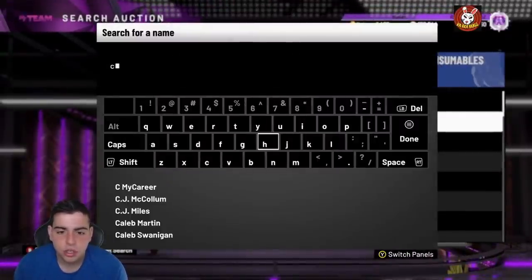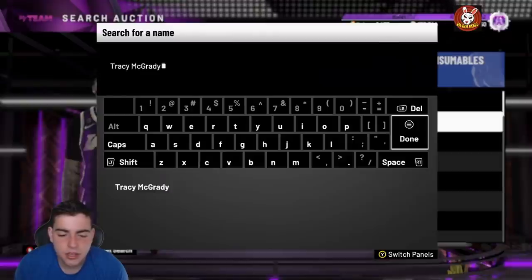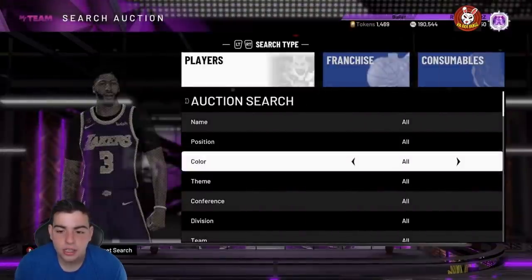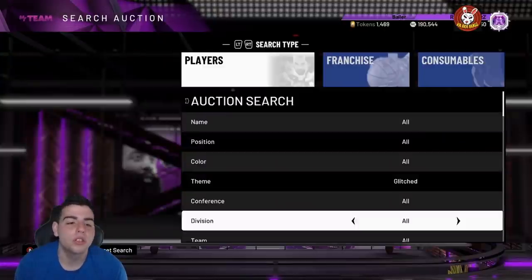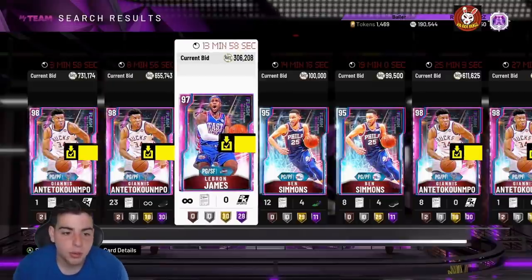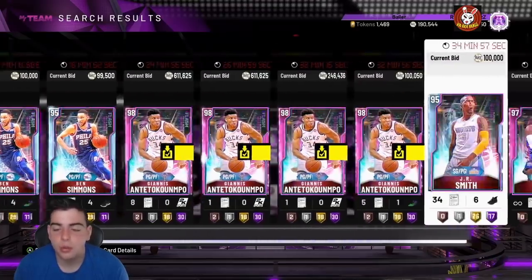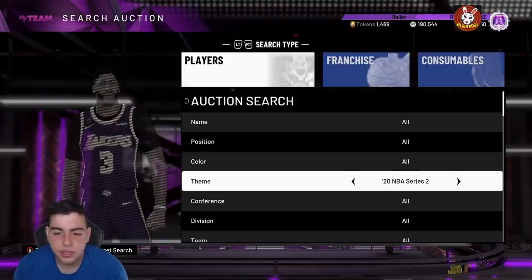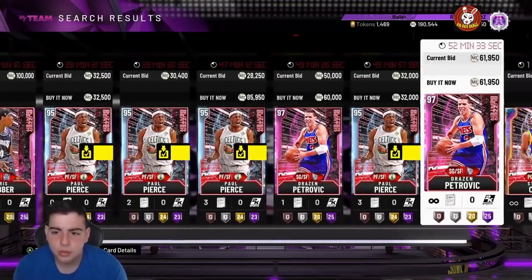Pretty much every card — if you guys have Galaxy Opal Tracy McGrady or pink diamond Tracy McGrady, I'm thinking about selling everyone on my team besides Giannis and LeBron. LeBron's at 200 something k — wow, I've never seen the market this high in a really long time. I saw JR Smith for 100k buyout and he sold for 120. LeBron is selling for 300 something. Giannis is actually dropping in price which is crazy — I should have sold him at a mil and picked him up for 700. All the glitch point guards are really expensive, and everything in the buzzer meter set went up — Paul Pierce, Webber, Drazen Petrovic — the whole set is up a ton.